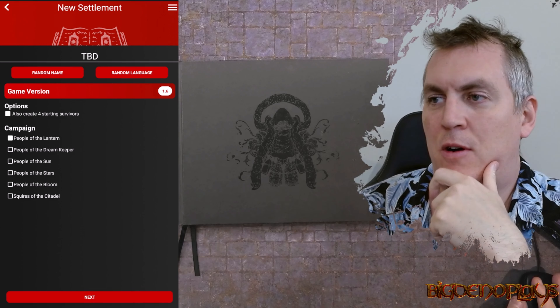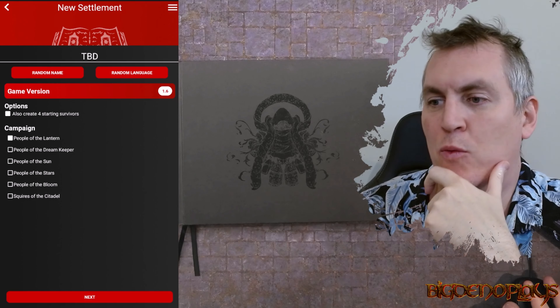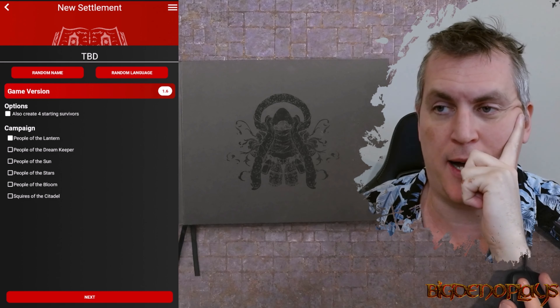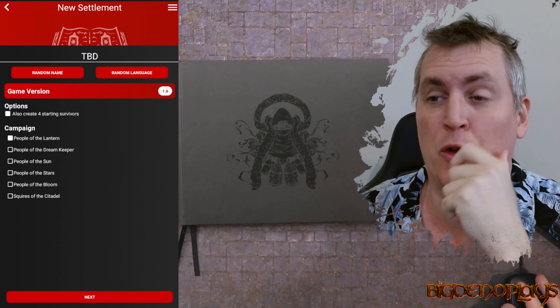Scribe helps us narrow down exactly what campaign we're going to play. As you can see, the options are Lantern, Dream Keeper, Sun, Stars, Bloom, and Citadel.